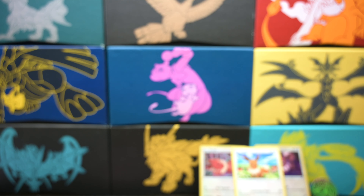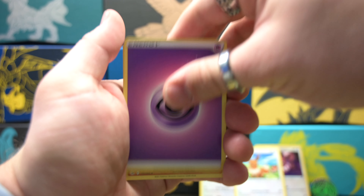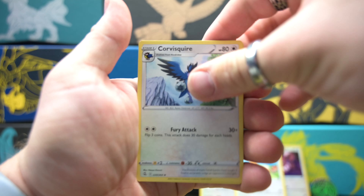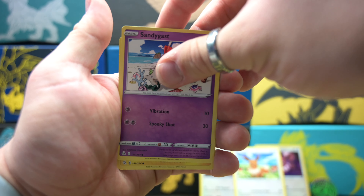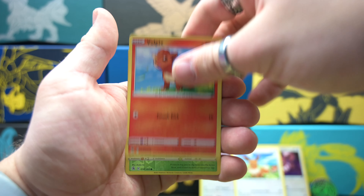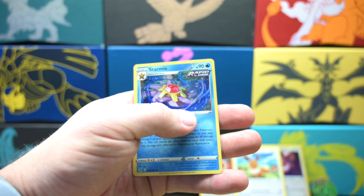All right, now we got the big Fusion Strike Eevee promo box, and this Eevee is also very cute. Here's the thing with Fusion Strike — the pull rates are just really, really bad. I personally haven't gotten anything out of this set, so we'll see if I do in this video. Here's the Eevee promo — I'm gonna put it in a little sleeve. Still a little warped but that's okay, I'm still gonna sleeve it.